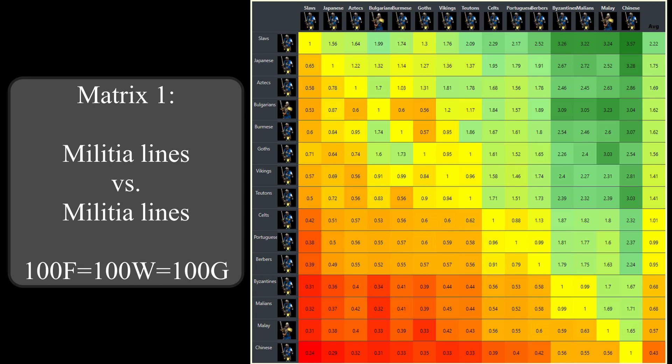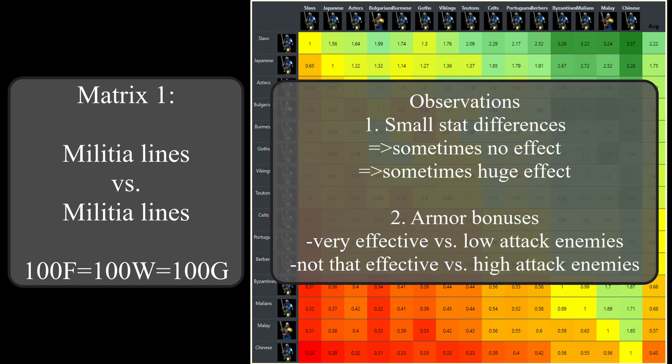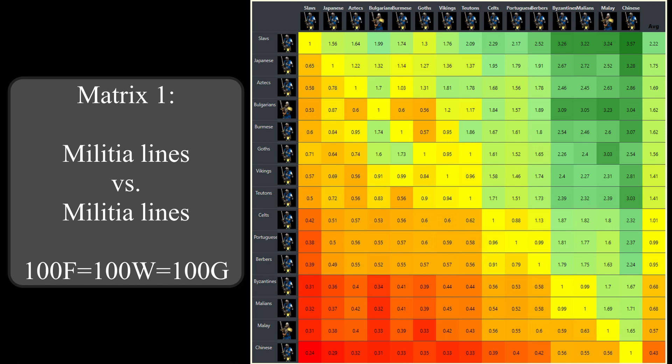The second observation is that armor bonuses work especially well against units with lower attack and are not very impressive against enemies with high attack. An extreme example would be the Huskarl - most AoE2 players would say Huskarls have pretty impressive pierce armor, but a trebuchet projectile won't be very impressed by it and will just kill the Huskarl with a single hit anyway. We can observe this effect in our matrix as well: the Bulgarian two-handed swordsmen decisively lose to Aztec or Burmese champions, but trade much more cost efficiently when fighting champions of the Byzantines, Malians, or Malay two-handed swordsmen, all of which only have 15 or 16 attack after upgrades.